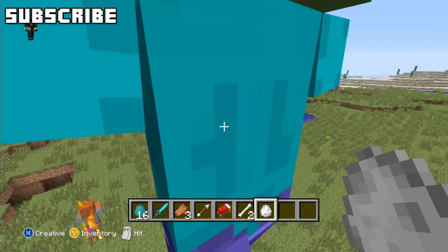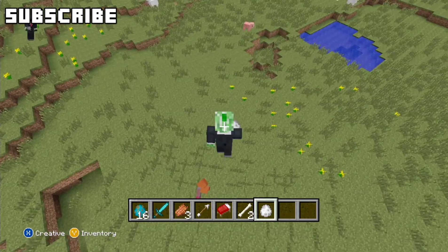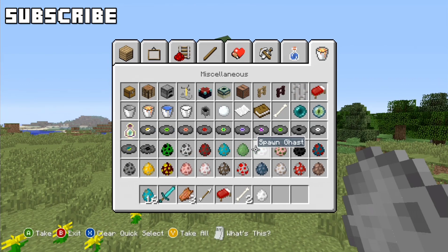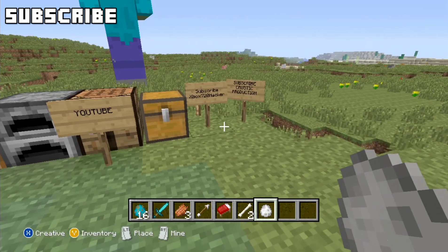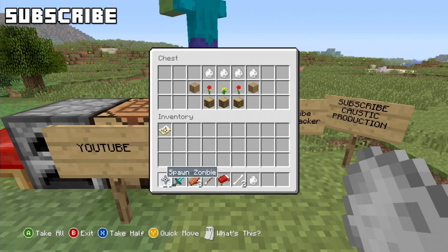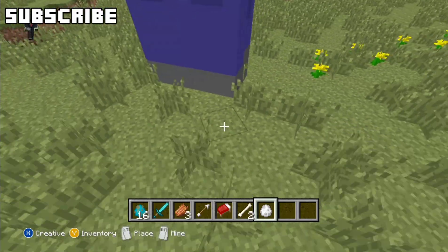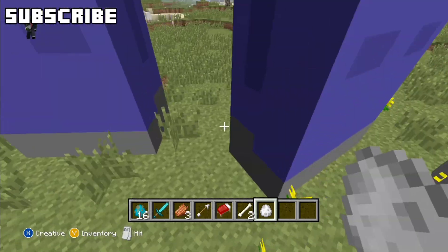This was apparently an easter egg that 4J Studios put in but you couldn't actually see it or get it in the game. So what Caustic Productions and Xbox 720 Hacker did is they made it so you can actually get the spawn egg from the chest and just spawn them. I'm not sure how many you can spawn at a time, so we'll just try spawning them — they may just start disappearing.